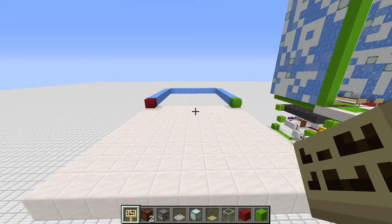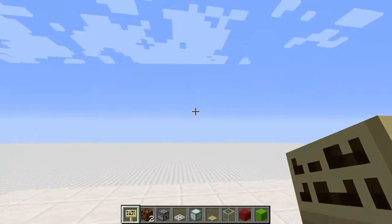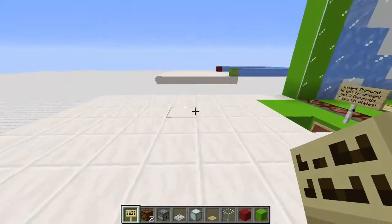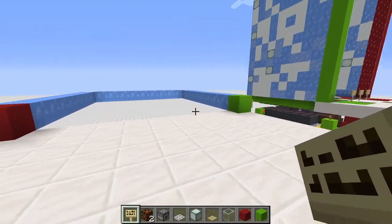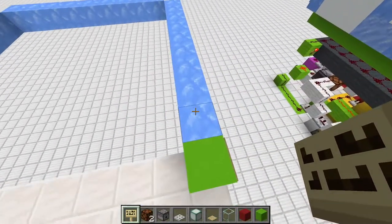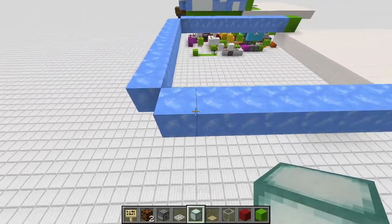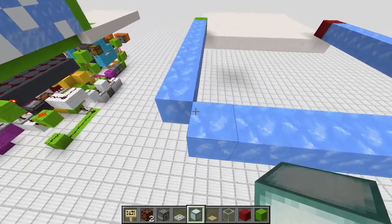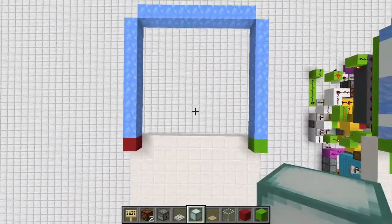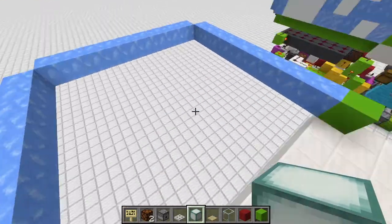For the building part, we first need an 11 by 11 platform. You could make it a bit shorter toward the casino side — I built it 11 by 11 for better visibility, but 6 or 7 by 11 would also be sufficient. Then place a green block on the right corner and a red block on the left corner, bridge outwards nine blocks on each side, leaving out the corner pieces, giving us an effective nine by nine area in the middle.